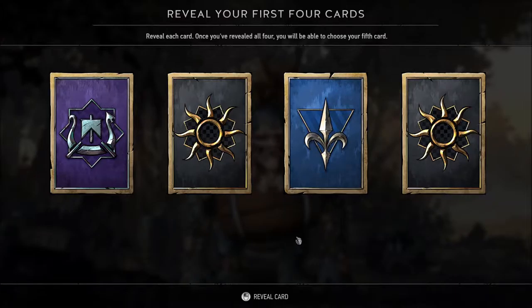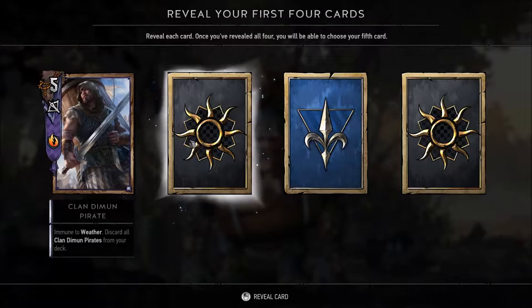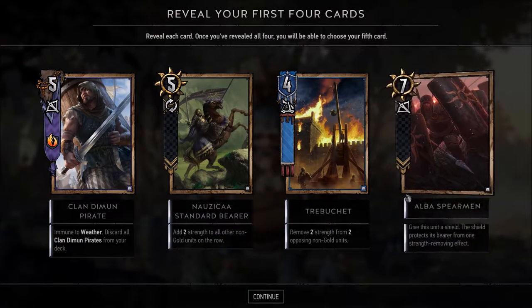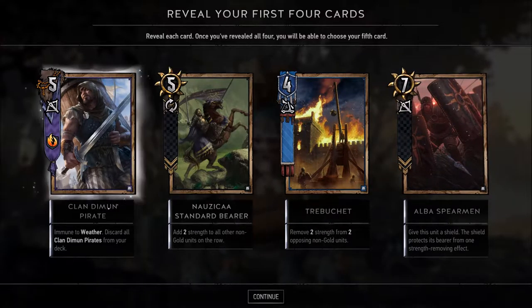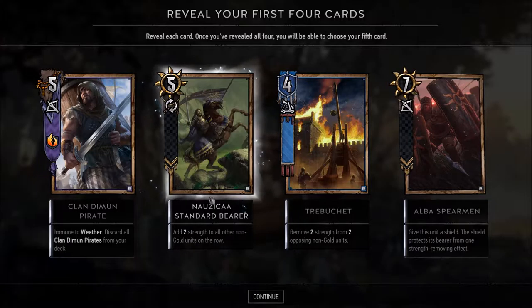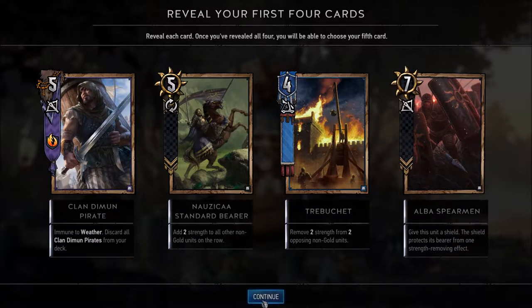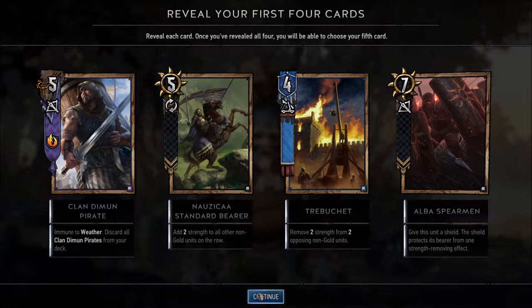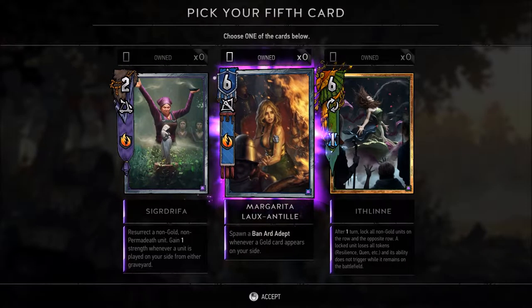So here we've got our four random cards — we just get to reveal them. None of those cards I'm actually using in my current deck, but perhaps I should start to play with one of the other factions. And then we see three more cards to choose from, and you get to select one.